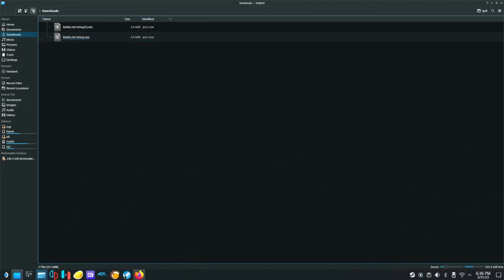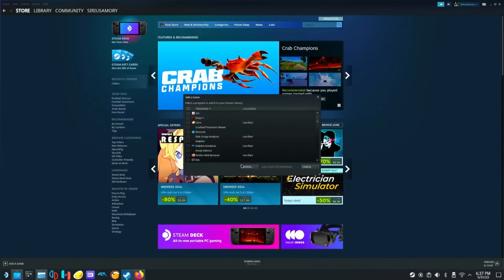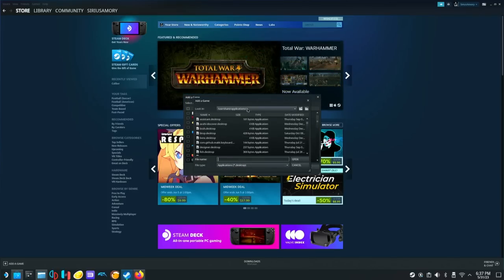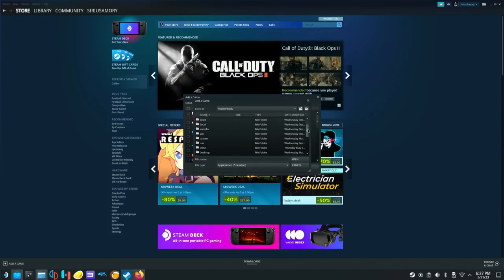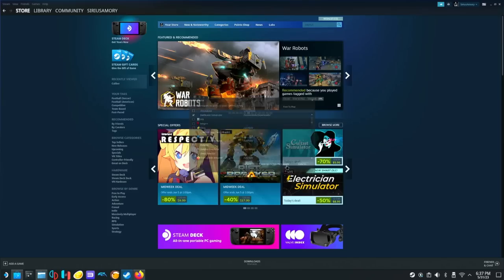So the next thing we're going to do is open up Steam. Now we're going to go down to the bottom left and hit add a game. We're going to go to add a non-Steam game, we're going to go to browse, and then we're going to click this drop down right here. We're going to go to home, deck, and then scroll down to downloads right here. And then we're going to click this file type and hit all files, and then you'll see that our Battle.net setup is right here. We're going to click that, and we're going to click open, and then add selected programs.